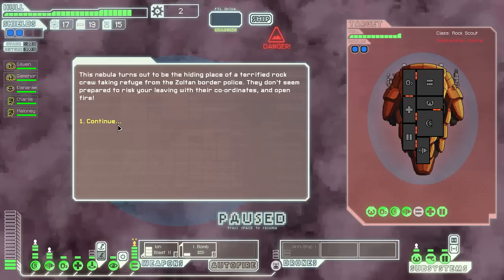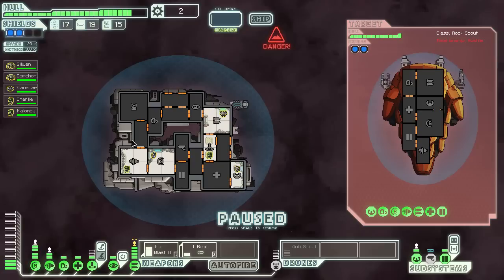They don't seem prepared to let you leave with their coordinates, so they open fire. How annoying. So you attack the shields, and you go after their weapons, and of course you activate the drone too. We even have some energy left for the teleporter.